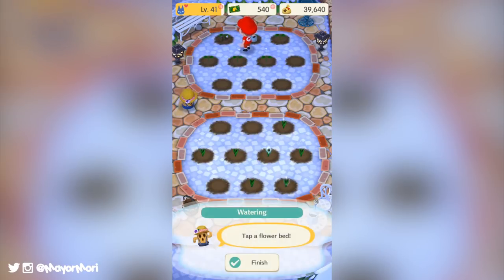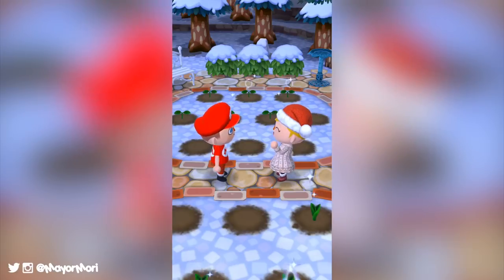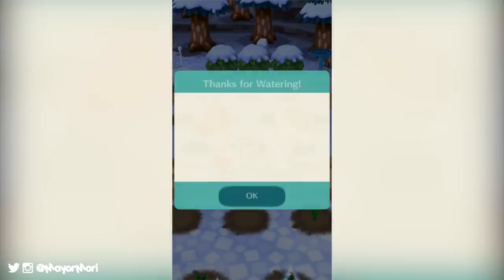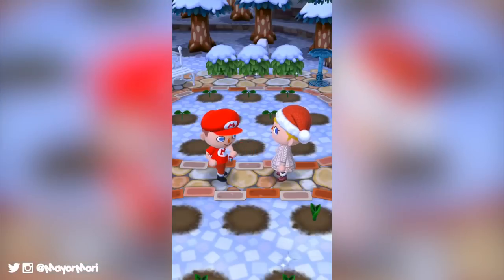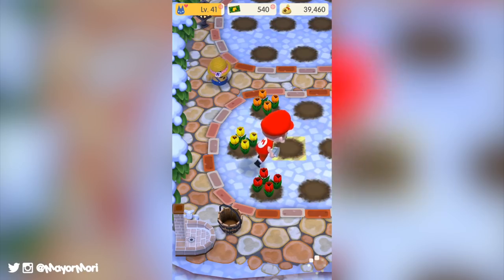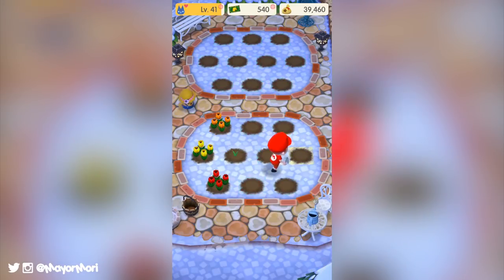So yeah, the garden area as a whole looks amazing. I can see everyone will be spending a lot of time here and growing all sorts of awesome new flowers. It's great to see new content being added — this is just a small area but makes the daily routine of Animal Crossing even more engaging and super fun. Also worth mentioning, the catalogue now features a flower section so you can go ahead and see what flowers you still need to grow.